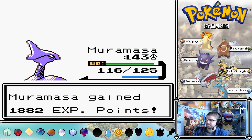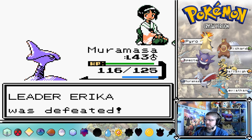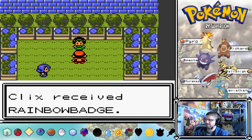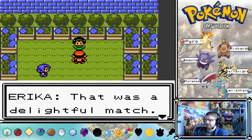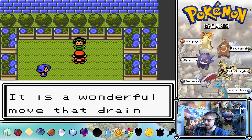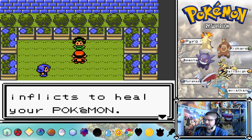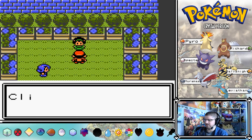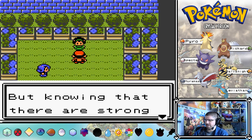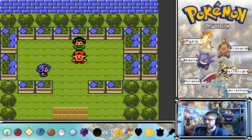Erica says: I can see defeat. You are miraculously strong. I shall give you the Rainbow Badge. They always miss out words - 'I shall give you Rainbow Badge,' not 'THE Rainbow Badge.' That was a delightful match, I felt inspired. Please, I wish you to have this TM - it is Giga Drain, a wonderful move that drains half the damage it reflects to heal your Pokemon.